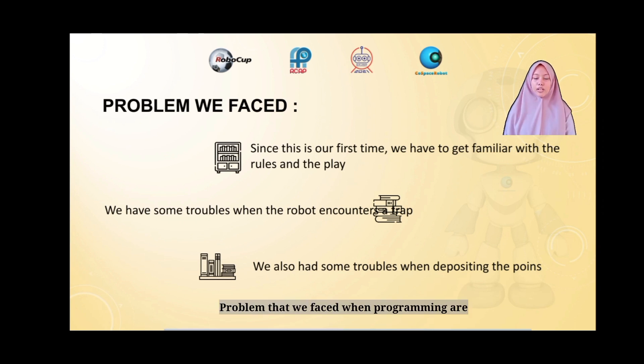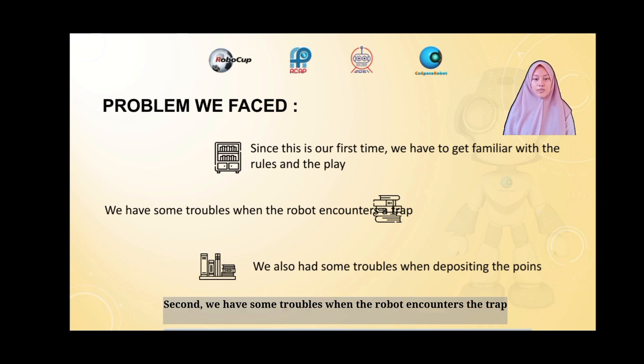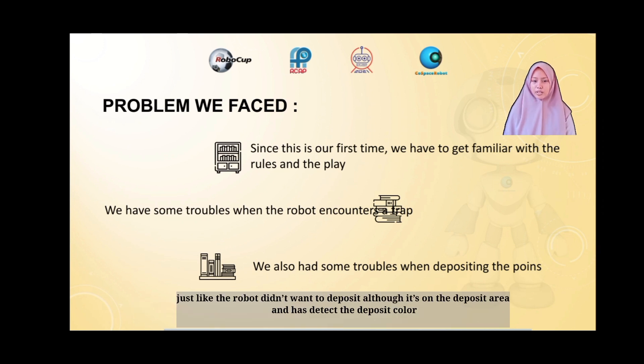Problems that we faced when programming: First, since this is our first time, both of us had to get familiar with the rules and the play of this challenge. Second, we had some troubles when the robot encounters the trap — sometimes, instead of turning, the robot gets stuck in the trap, causing us to lose collected points. Third, we also had troubles when depositing the points, as the robot didn't always deposit correctly since each deposit area has to detect the deposit color.